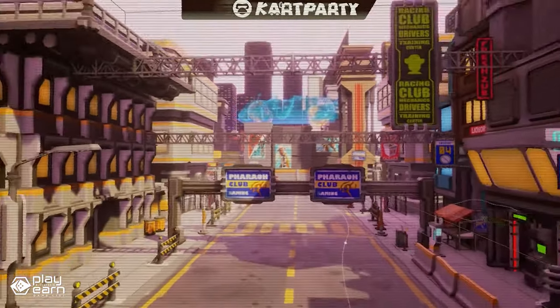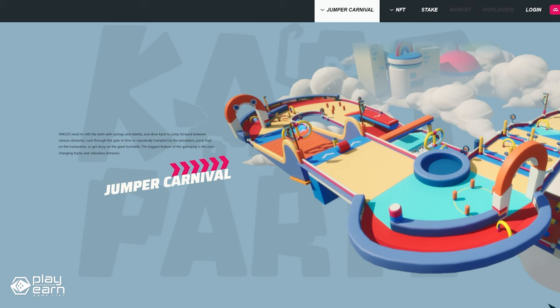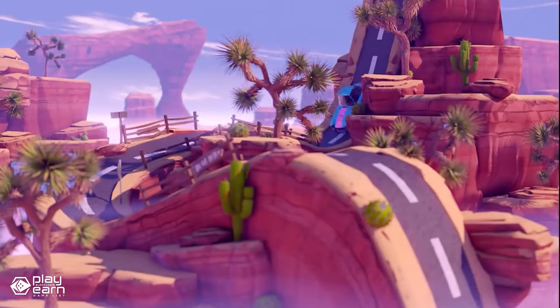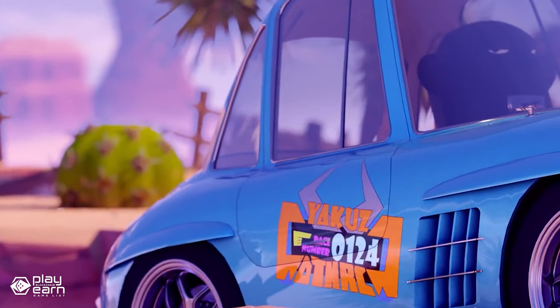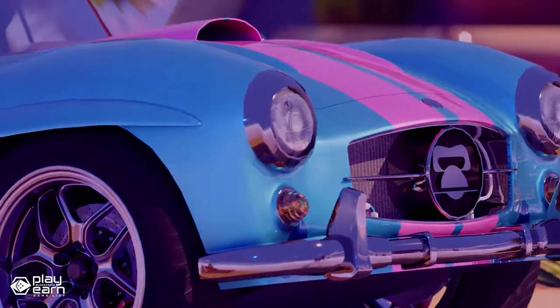There are two modes: Jumper Carnival and Turbo Arena. The game has a component system as its core feature, enabling players to equip different components on their karts to perform various actions such as jumping, battling, diving, and kicking the ball. Kart upgrades provide extra advantage in competitions and come in different forms with different effects. The game also has a seasonal leaderboard system which rewards the top-ranked players and guilds with rich rewards, and recycles components at the end of every season.